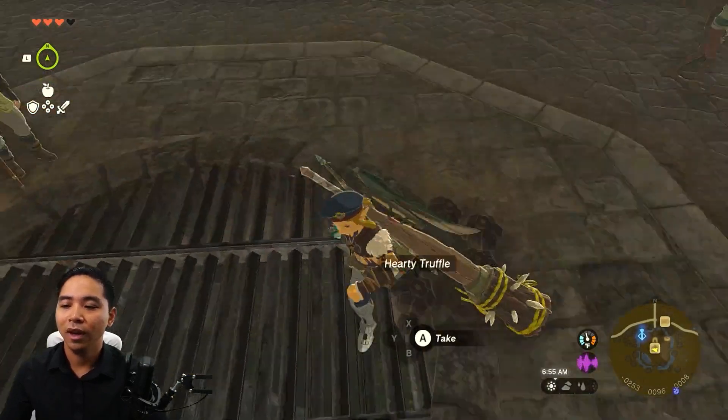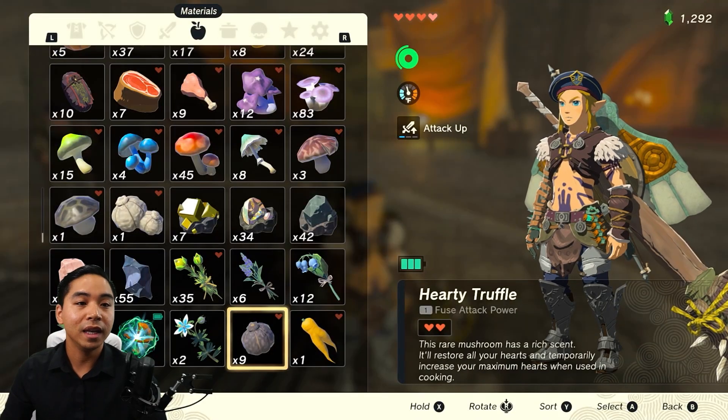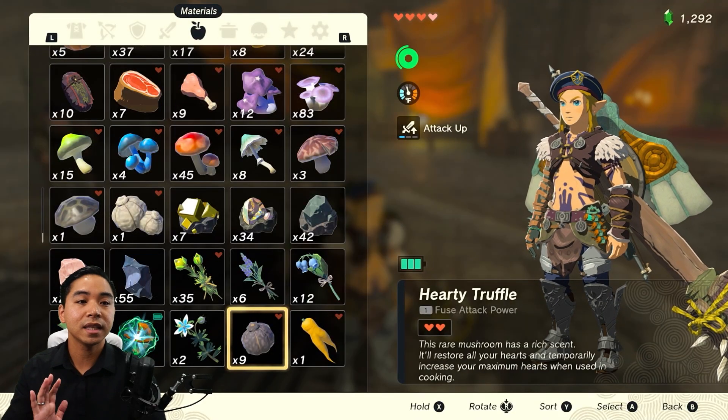When I leave the inventory everything's gonna drop. My shield's gonna break. Then I'm gonna pick them up and now I have nine Hardy Truffles. That's it. That's how you do it.